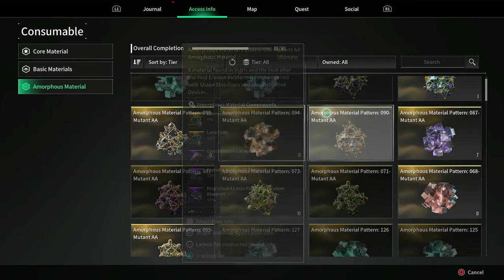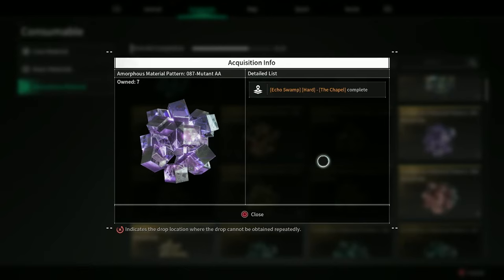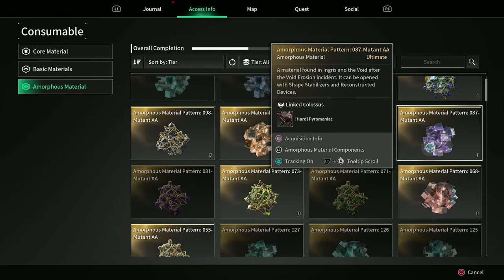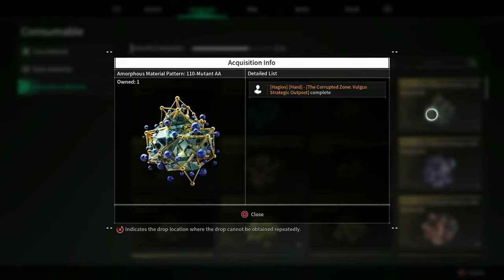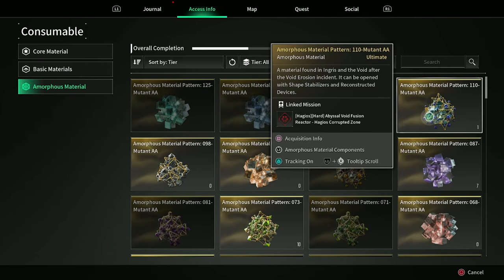Next, Amorphous Material Pattern 87 Mutant AA has the ultimate Valby code at a 10% chance, acquired from the Echo Swamp Hard Dungeon — the Chapel. This mission is pretty easy and you can get two Amorphous Materials per run by going in with a group or by yourself and boosting up the kill score to earn enough points for a guaranteed two per run. To crack this open you will need to fight the Hard Pyromaniac. If you can't, your other option is Amorphous Material Pattern 110 Mutant AA from the Hagios Hard Corrupted Zone outpost, and then pop it open on the Hagios Hard Abyssal Fusion Reactor.